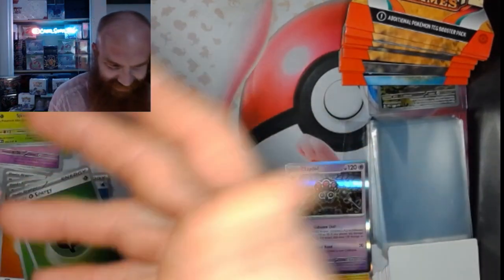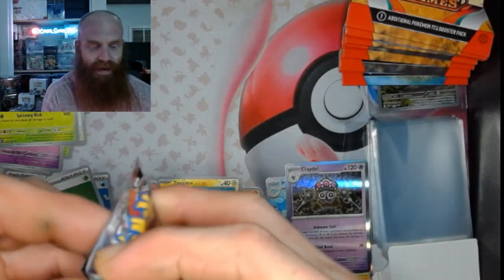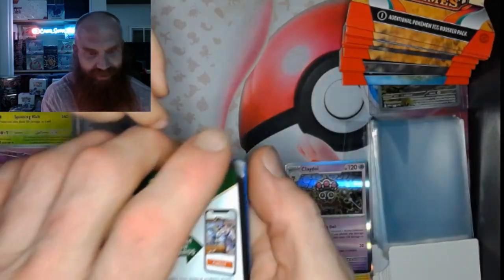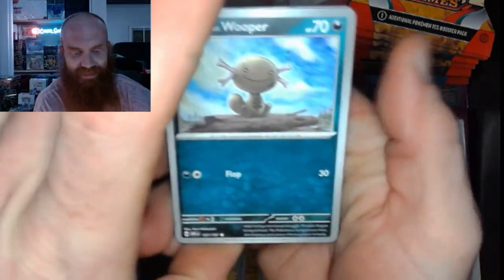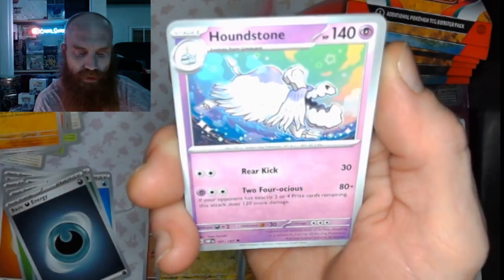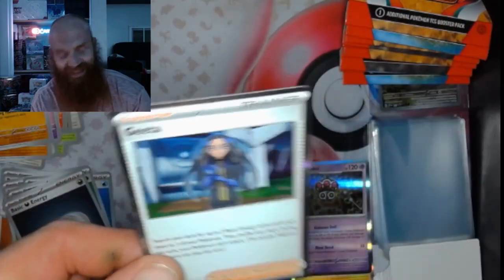Another one — poopy pack! Charizard... that's a Charizard. What if we pulled a Charizard in this pack? That would be crazy. And Dark Energy. We've got a Paldean Whooper, Weasel, Smallive, Varun, Dugtrio, Houndstone, Diggersby, Young Goose Reverse, Frogadier Reverse, and a Gita. Another Gita.